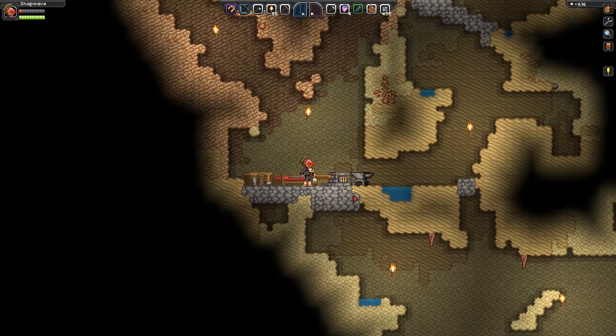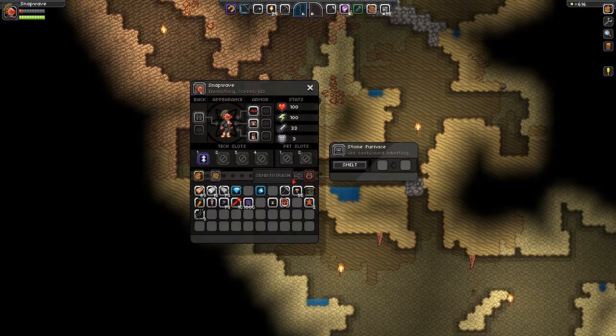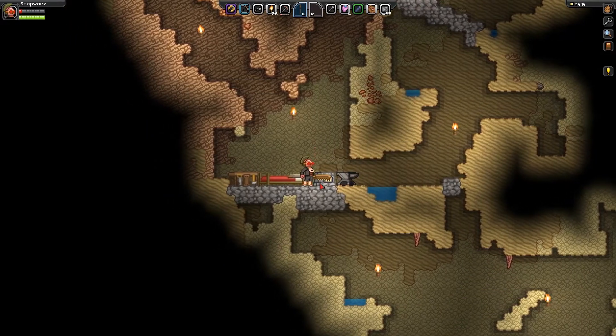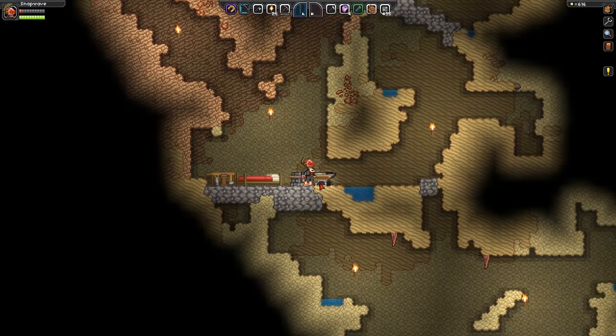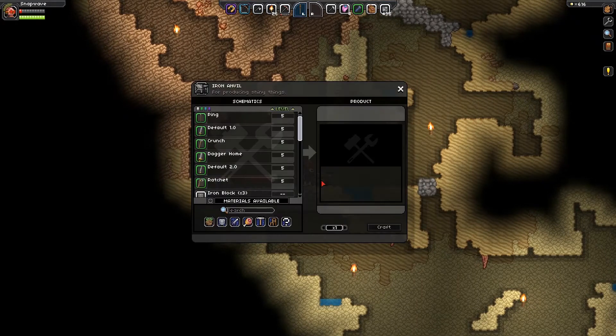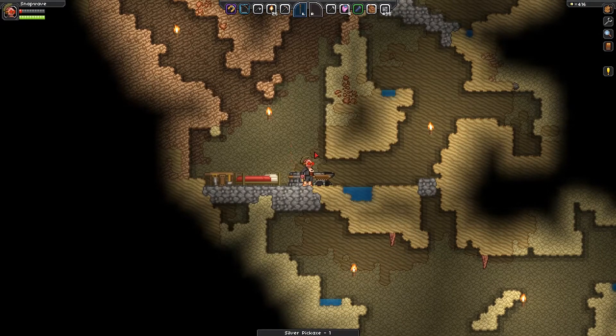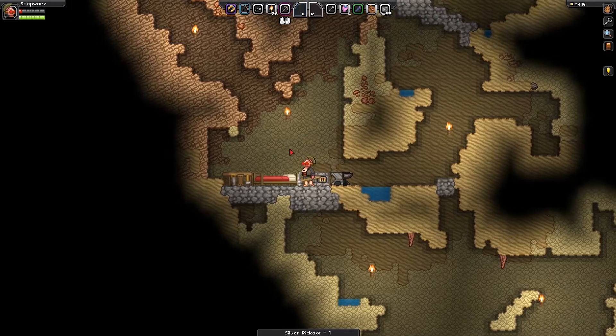Welcome back, class. I'm Matt, your guide here on Ycaliber, and we are playing Starbound. I have smelted my ores and set up a little camp down here, surrounded by enemies below and to the side, but I have enough pixels and enough other stuff that I can start making some useful tools, like this silver pickaxe, which I'm going to craft, and that'll helpfully make things a lot better for us.